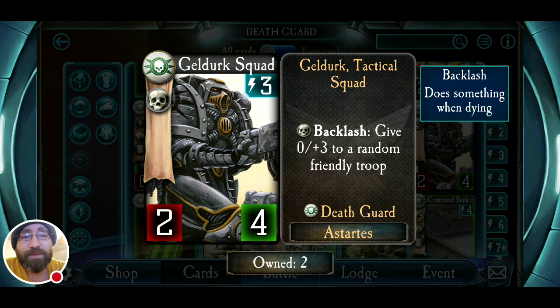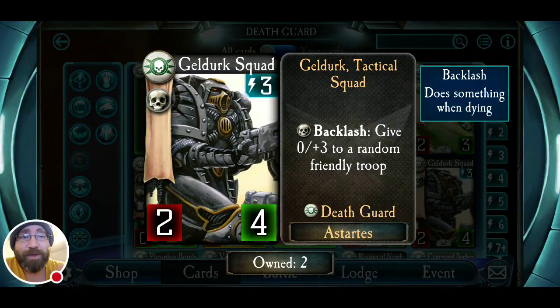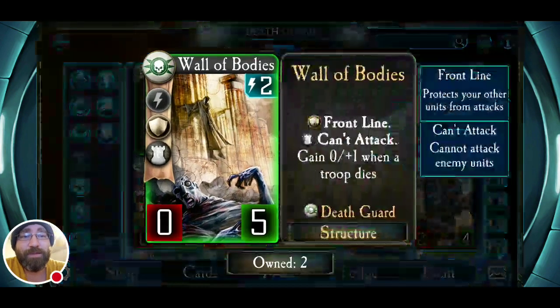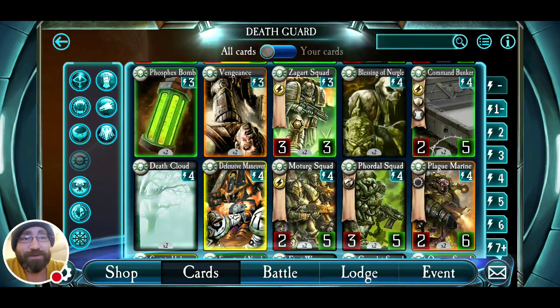Geldurk Squad's backlash gives plus zero, plus three to a random friendly troop — for free, just by attacking and dying or being attacked and dying. You can time it so if you only have one other troop on the table they're suddenly gaining plus three health. Your opponent will want to get rid of these guys before you have any other troops. It's a really good ability — an easy way to buff the Wall of Bodies too. Geldurk Squad dies, Wall of Bodies gains plus one from the death, plus three from the backlash — so a Wall of Bodies becomes plus zero, plus nine from just that instance.